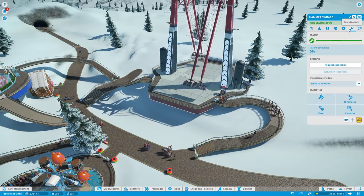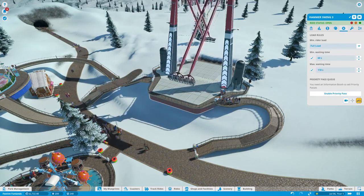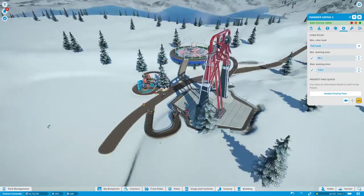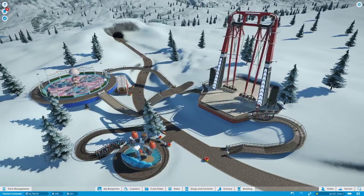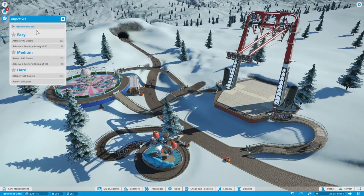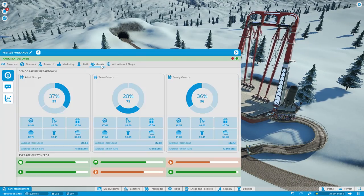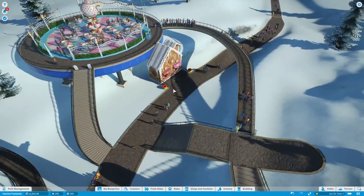They only filled up half of the swing - let's do full ride. Look at that, it's going! Although I would never ride something like that in the winter - you'd be so cold. We're at 263 guests, so we're over halfway through our first objective. What do our guests want? They need a bathroom - that's right.